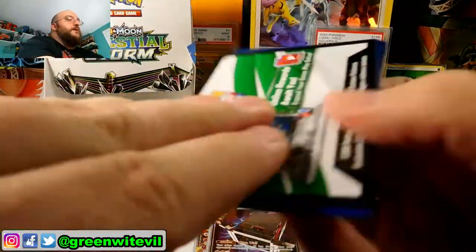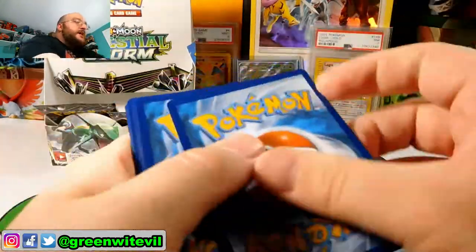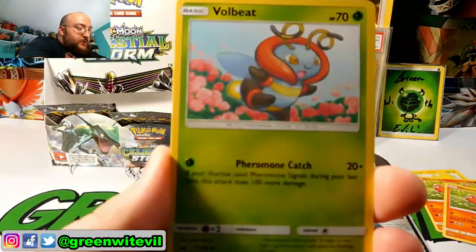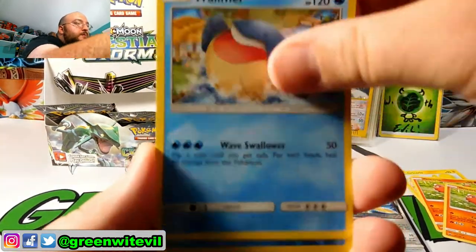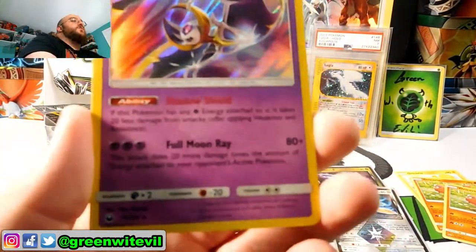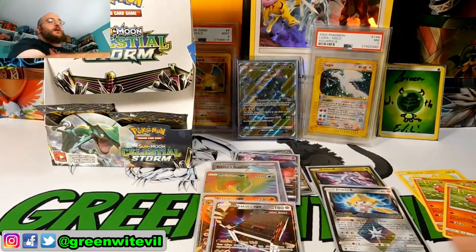Oh, a white code card — can we get an above-average box? That would be legit. Got ourselves a Hustle Belt, Volbeat, Combusken, Sneasel, Shuppet, Mudkip, Beldum, Whalmer, Reverse Ludicolo, and a Lunala Holo. So that might be the only white code card left. Two packs left.